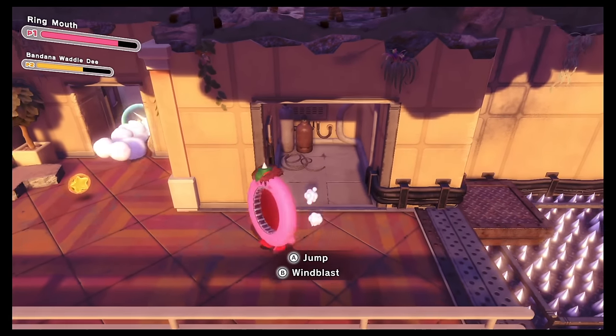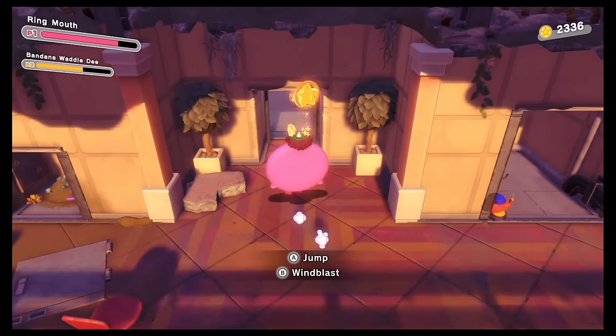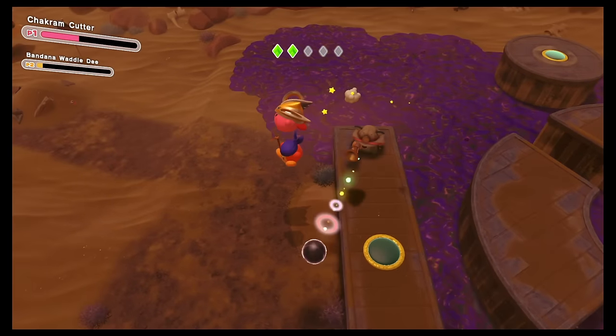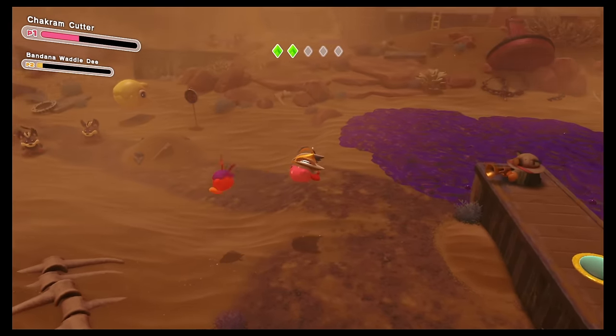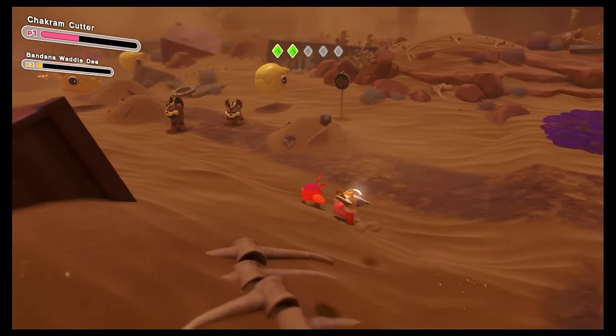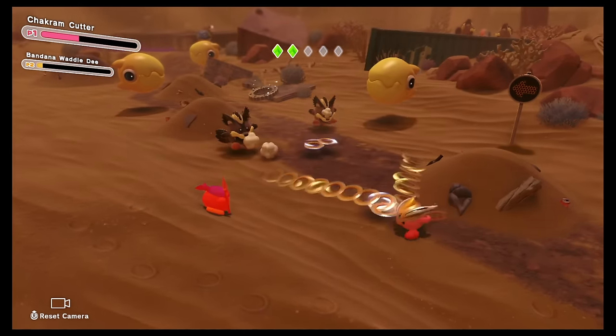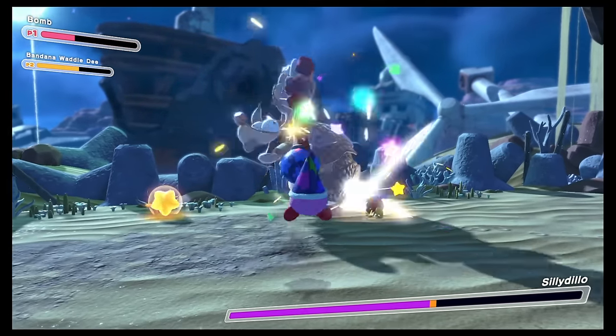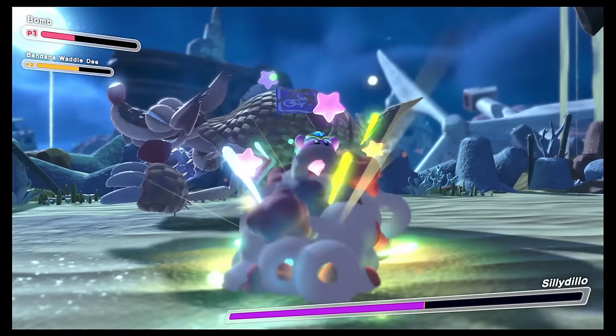Kirby and the Forgotten Land is the first Kirby game to go fully 3D, and one of my favorite games from 2022. The second player can play as Waddle Dee, who is somewhat of an assist character — he can't gain power-ups or use the copy ability like Kirby — but if you have a great co-op partner, he'll come in handy especially during boss fights.